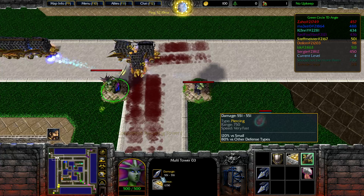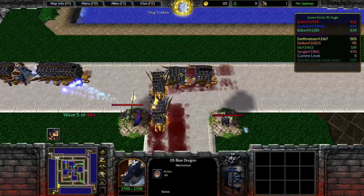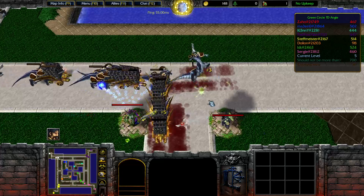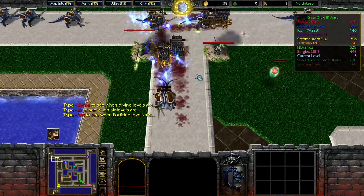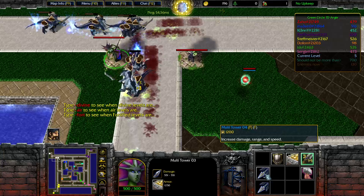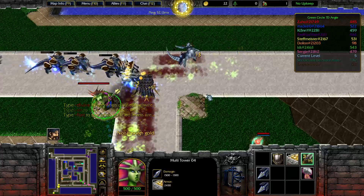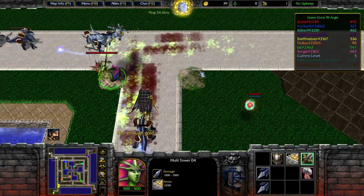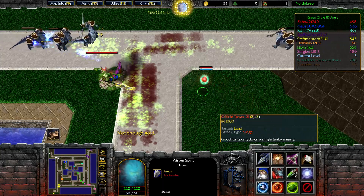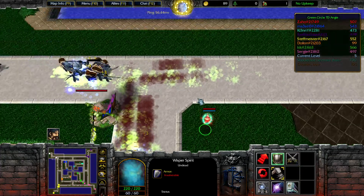This one deals 80% against small, so there they are. It is not dealing nearly enough damage here, so the sale is going to come in handy. Let's go for even more monkey tower.